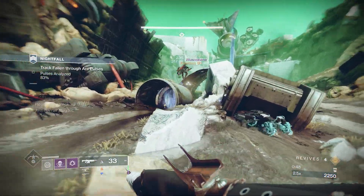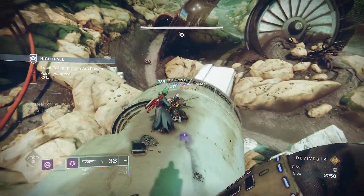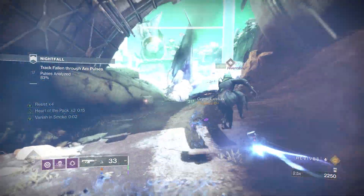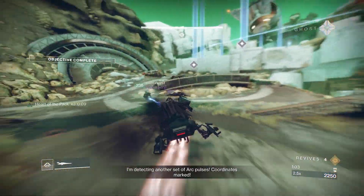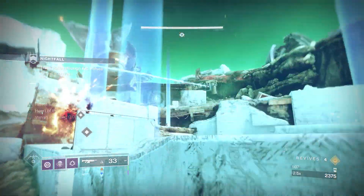As for weapons, I was using Tiger Spite with Overflow and Frenzy for the Anti-Barrier Champions, Cartesian Coordinate with Feeding Frenzy and High Impact Reserves — using that for DPS and to quickly proc Particle Deconstruction. And finally, in my Heavy Weapon slot, Reed's Regret with Triple Tap and Vorpal Weapon. This is crucial for taking down those champions quickly.